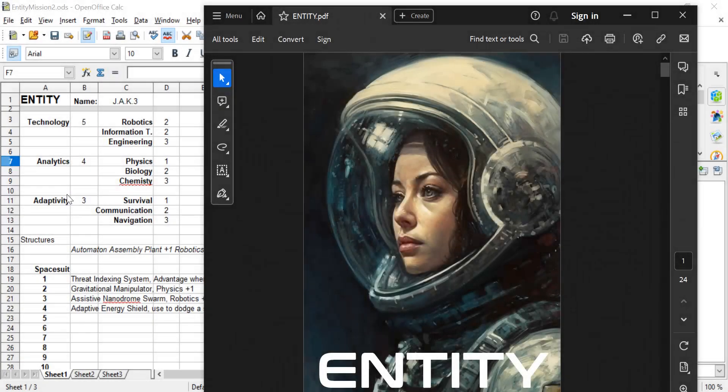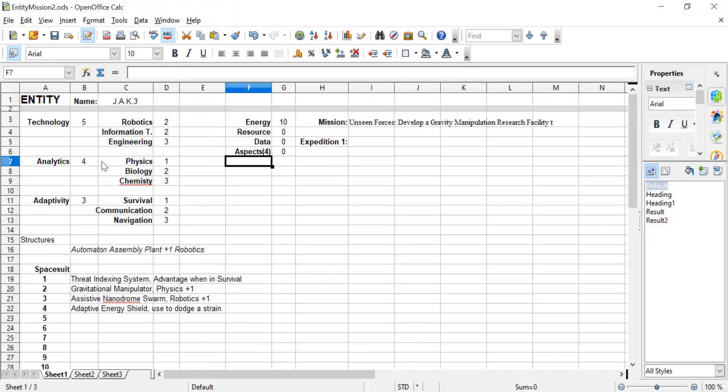Today I'm going to play a little bit of Entity, which is a science fiction journaling game. In this you play solitaire as the one and only AI that's fairly humanoid, as suggested by the picture on the cover. Basically you go through a series of missions. I'm now showing you the character sheet. I've currently got a mission to develop a gravitational manipulation research facility, which requires that I find four aspects — that's my goal.